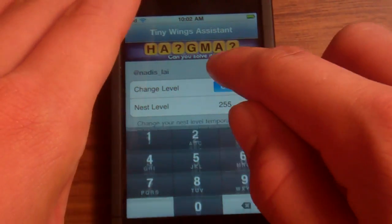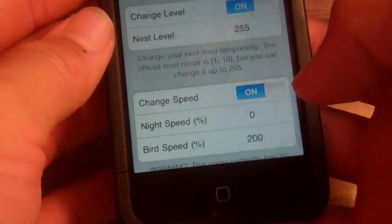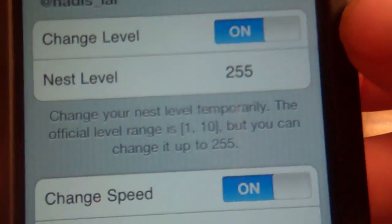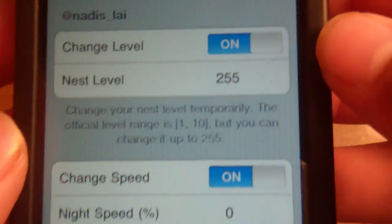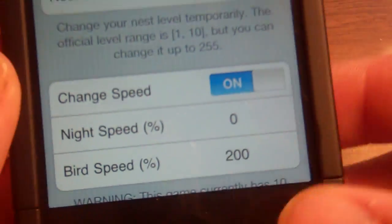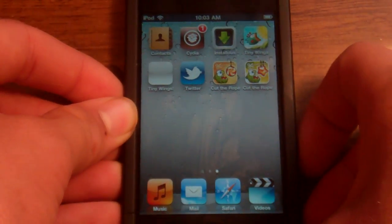You're going to have all this stuff and it's all going to be off. Go ahead and turn 'Change Level' on and I recommend putting it to 255. Then turn 'Change Speed' on — set night speed to 0 and bird speed to 200. Once you have that, go ahead and exit out. You do not have to respring.